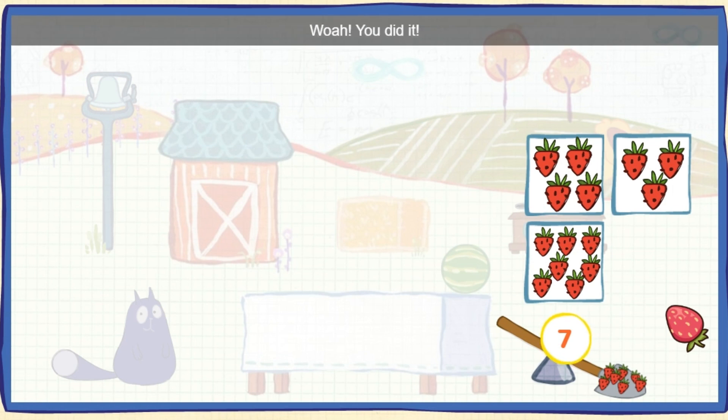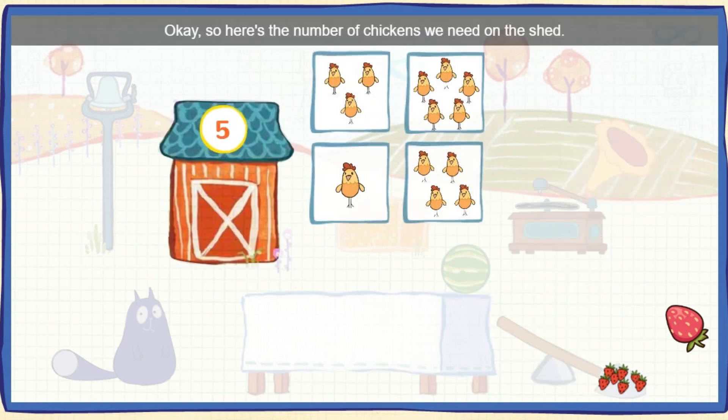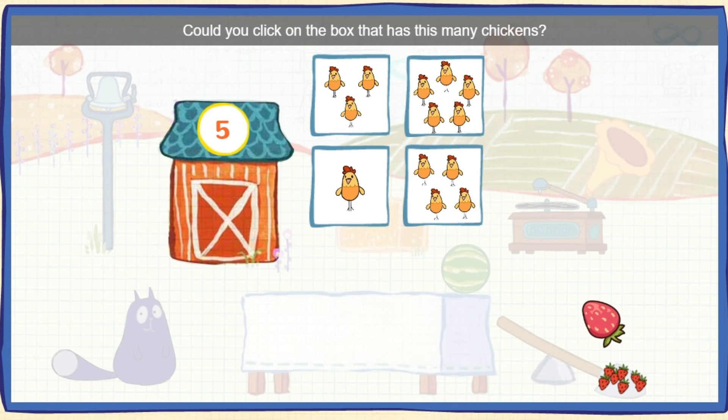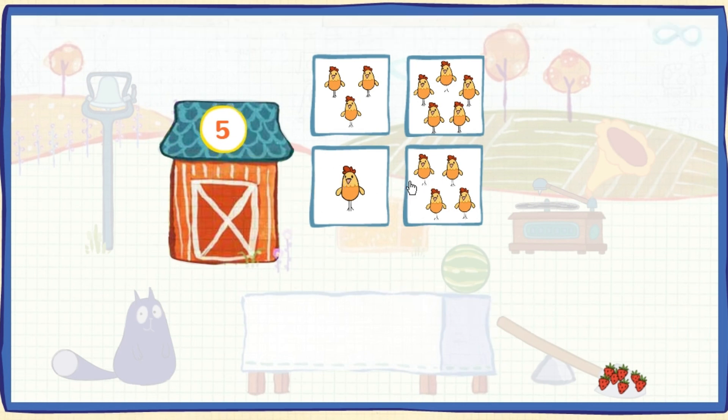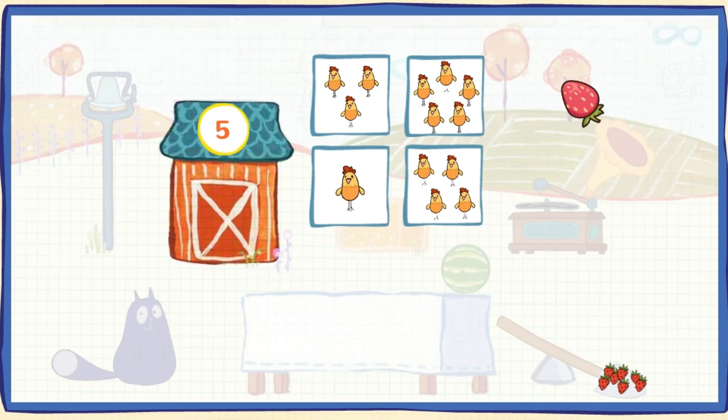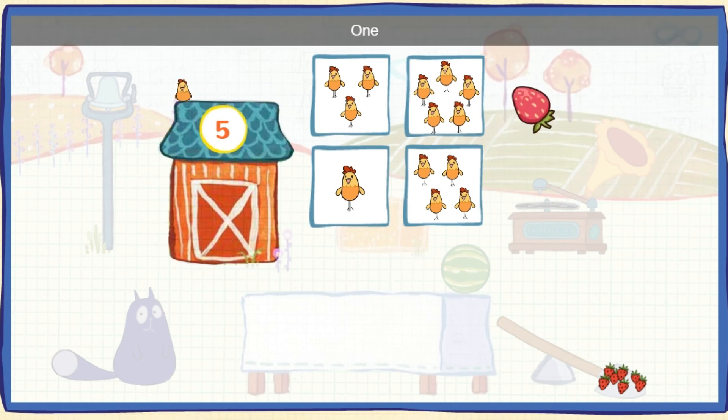Whoa, you did it! Okay, so here's the number of chickens we need on the shed. Could you click on the box that has this many chickens? That's not the right number. Give it another try. One, two, three, four, five. Five chickens. Whoa, you did it!